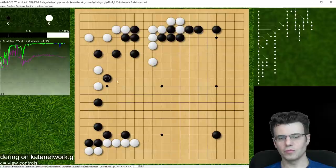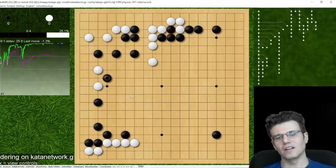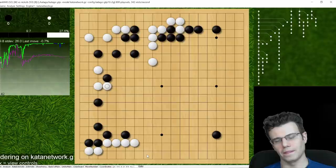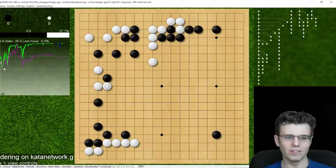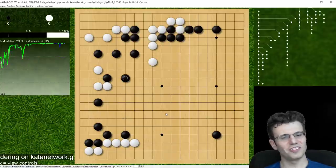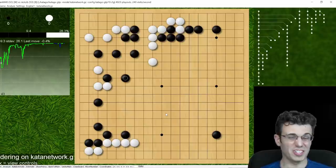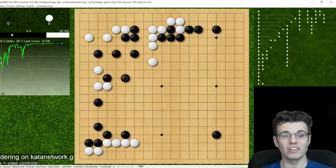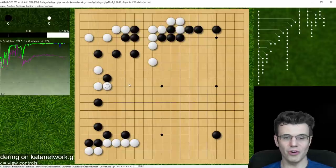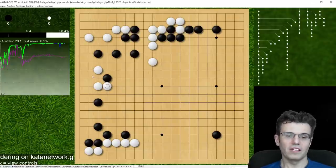White jumps out again and I play this move — the robot thinks just jumping out is simpler, but it doesn't matter, they're pretty similar. White pushes and this is where I have my first accident this game — you can see it in the graph where there's this descent. What I should do is just back off, continue my 'everything is fine' philosophy to this game. But instead I ask for just a little bit more. I'm still at 71 to 28 advantage, so I should just be continuing the same philosophy.